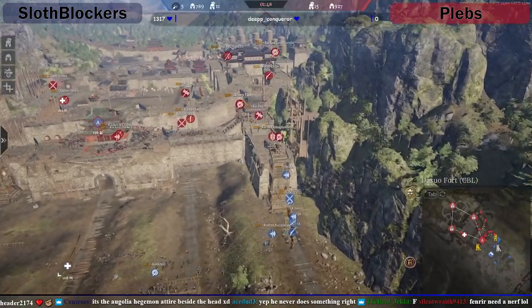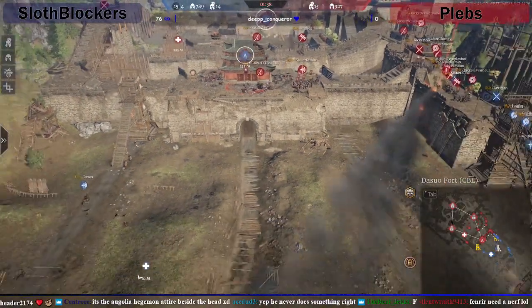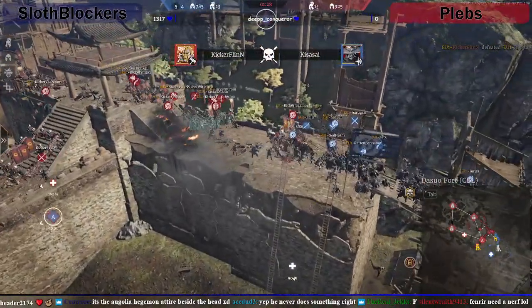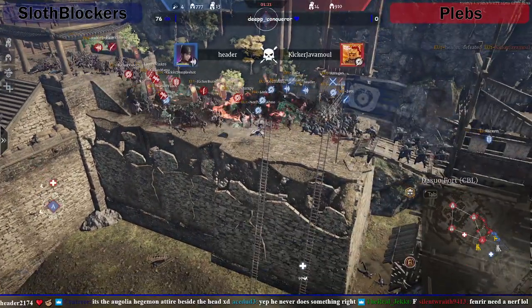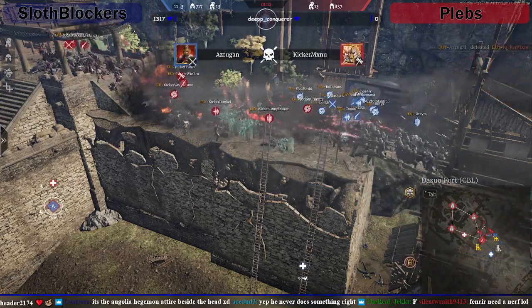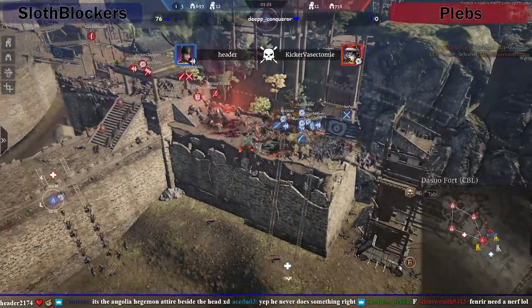It looks like Sloth Blockers are going to try going full send on this right-hand side - they've not got the time. They only really need to tap A to get it capped. But I wouldn't be surprised if a couple of the players from Plebs just stay on the point. Toxos looks like he's going to try and get on there but Amya's there - he's not going to get up there. So the fight's going on down here now. The last brawl of the game. Shenji bombs going off, flames going off, a lot of heroes getting involved. Obviously Sloth Blockers have a lot of short swords - they're going to struggle with the killing power they need to get rid of as many enemy heroes as possible.